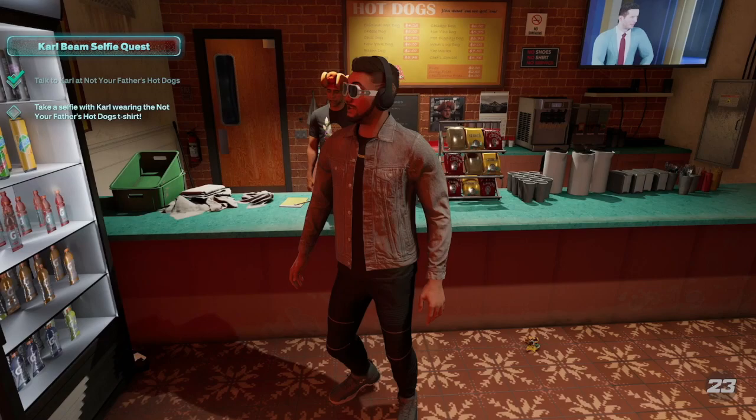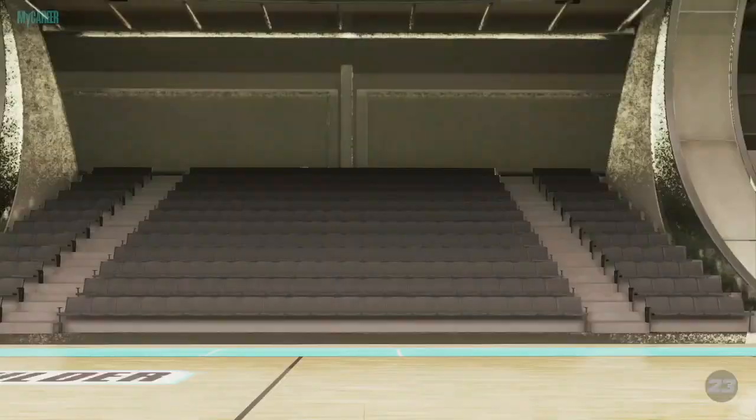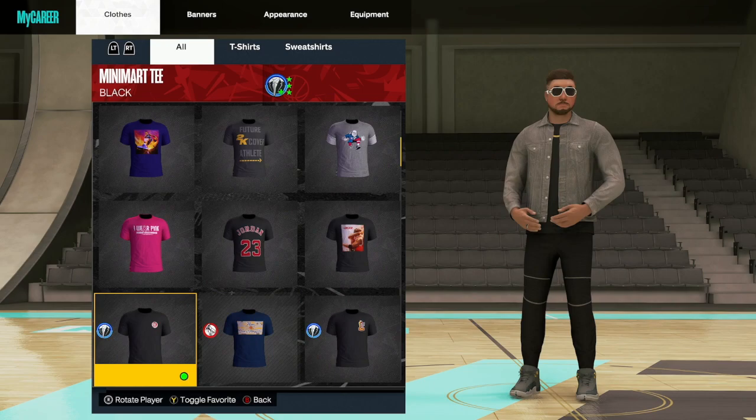I'm going to make sure that I'm wearing the shirt. If you don't know how, you go to My Player and Appearance — you get the shirt for free. You go to your City Fit and then Tops and you have to equip it. That one's not it — that's the mini mart one. Here's where it is: that's the hot dog one, so we need to get the hot dog one equipped.